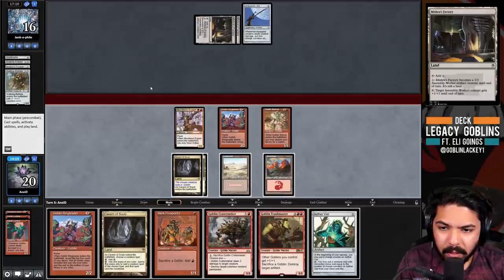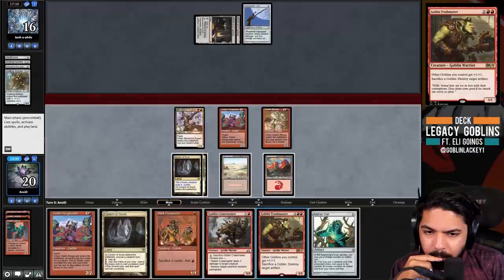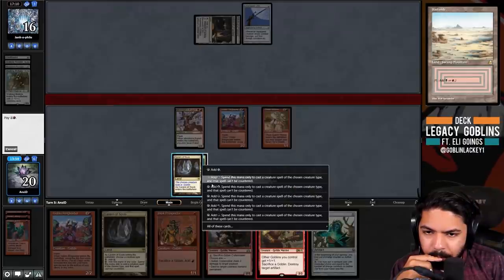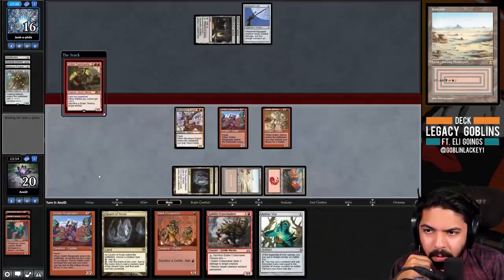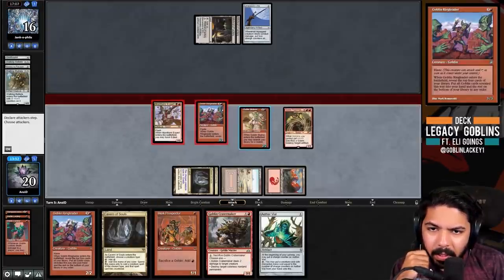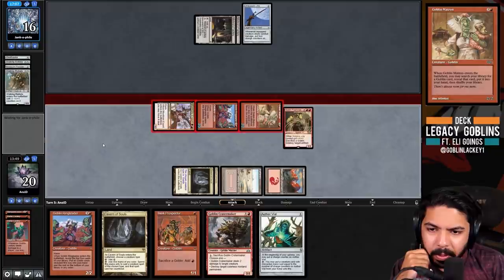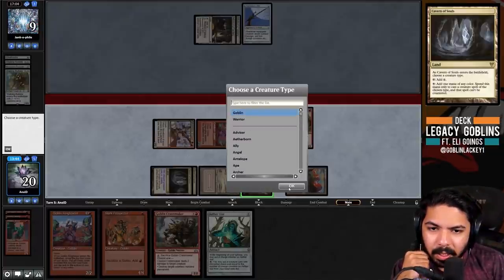We draw Aether Vial - honestly that's not even crazy good here, so I'd probably just play Trash Master pre-combat, then attack for a lot and play Skirk Prospector. It can't be countered, it's also a lord so we attack for a giant chunk of damage. We don't have cost reduction so it's not worth playing Skirk to get Crater Maker into play - there's just no reason.